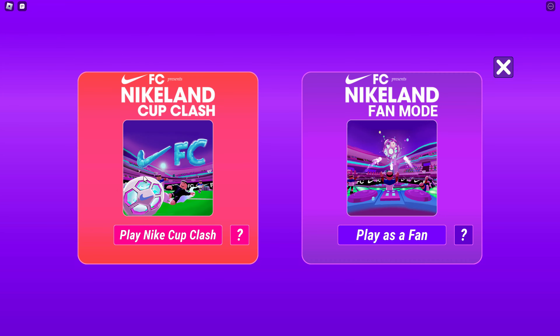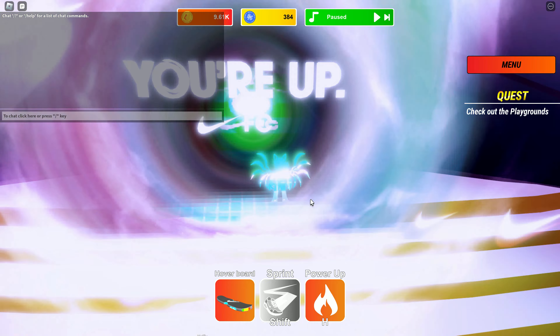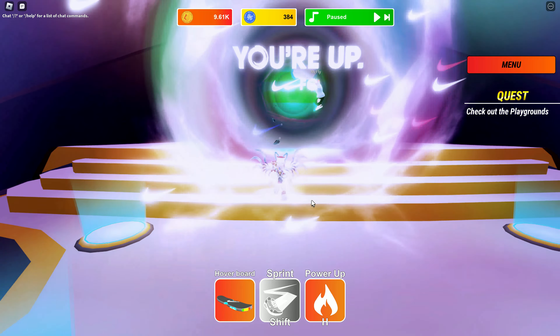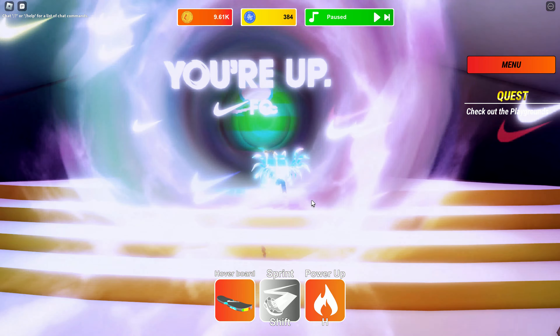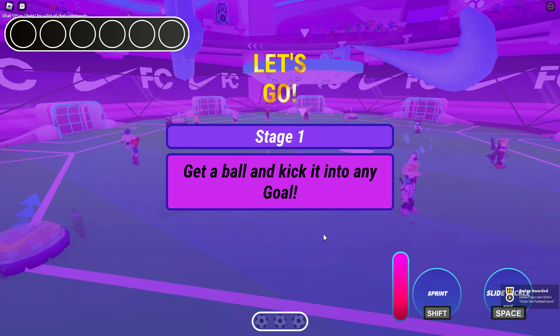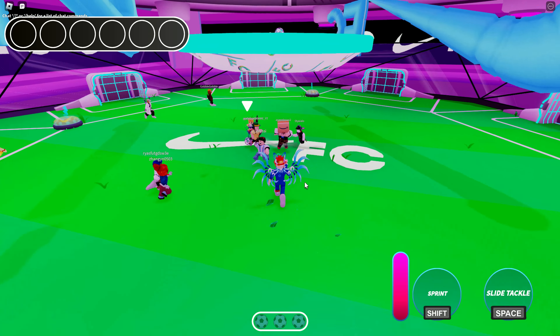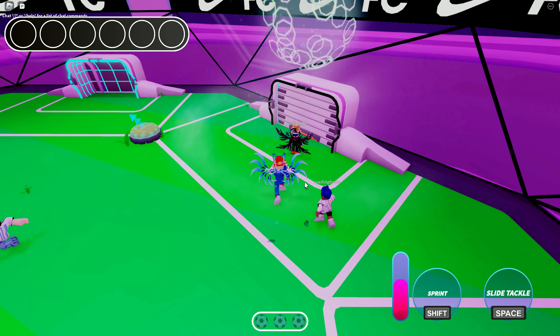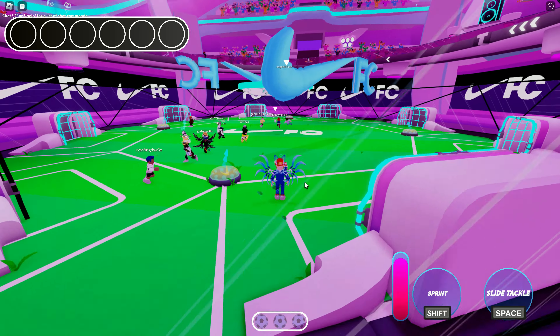As soon as you spawn in, you walk up to this thing and there's a 'Play Nike Cup Clash' button. You want to play this, and then after a few seconds, once it's got enough people to go up against each other, it's going to teleport you over to the game. You'll get a little blank screen, and you'll get a badge just from starting.